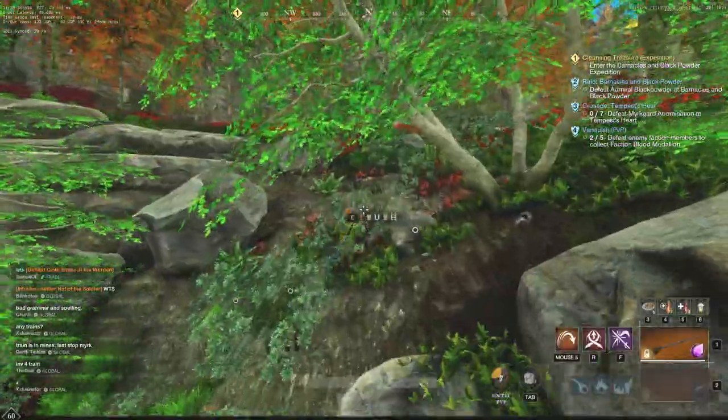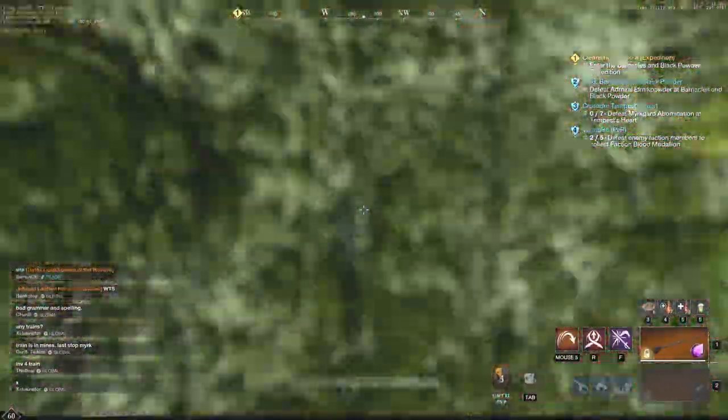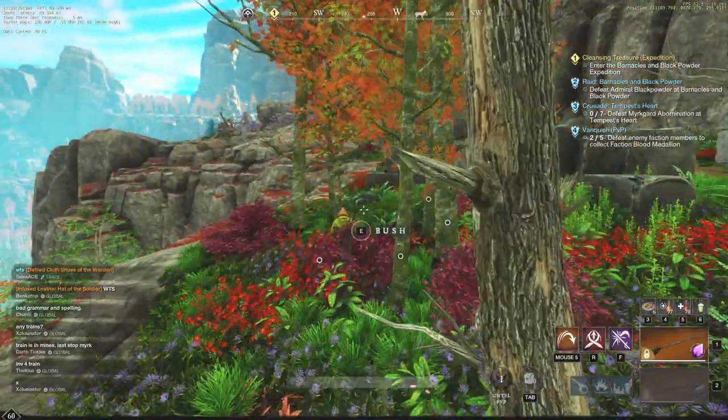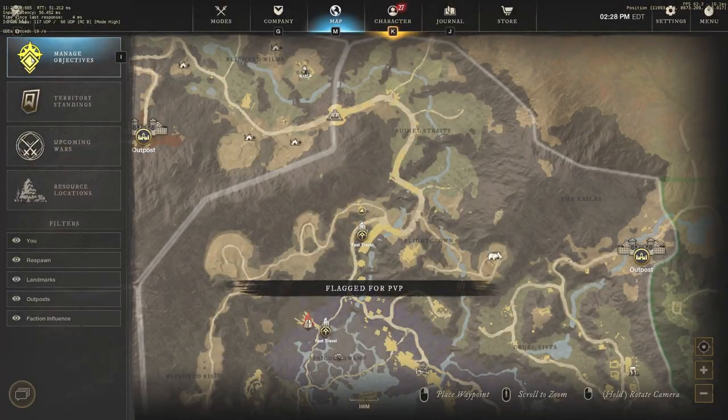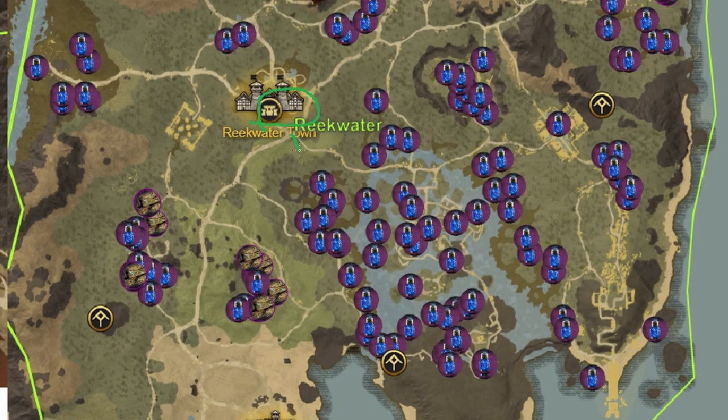The first method is a very common method that a lot of people have used in the past. However, it's still very viable and it doesn't take any trade skills or gathering skills to begin. We have Reekwater — this is going to be the Azoth Water Run. This is a great run. Typically I like to do this first half, recall, then teleport to the next teleport shrine, because these are 20-minute respawns.